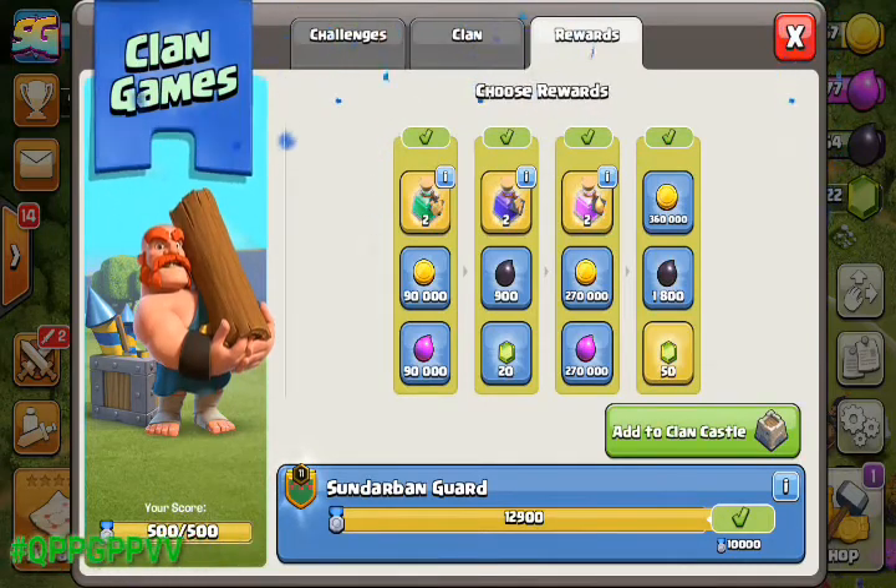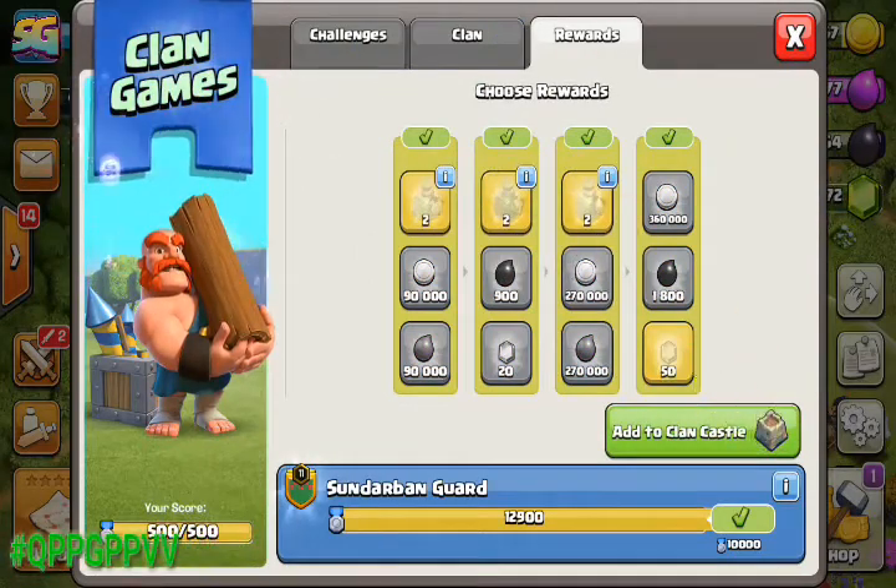Click on 'Add to Clan Castle' — that's it, it's simple.